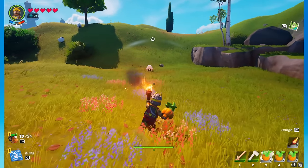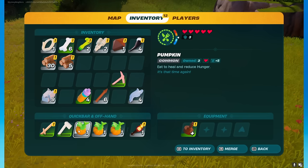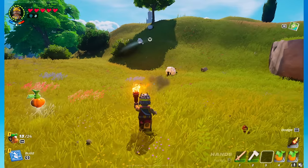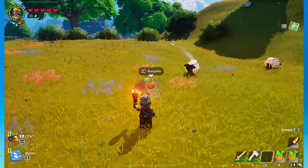Let's say we want to get this sheep. What we're going to do is essentially drop the pumpkin, like so. As you can see here, this will lure one of the sheep — not all the sheep, just one of the sheep.